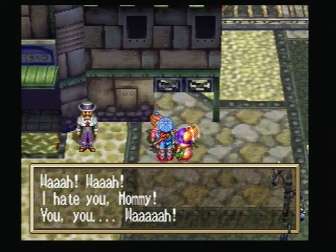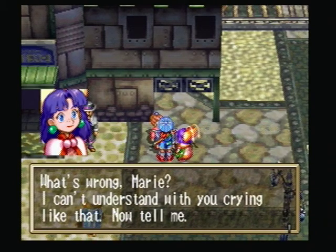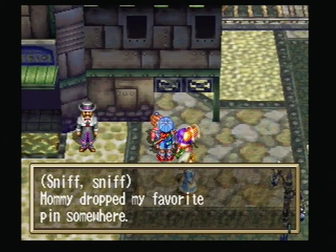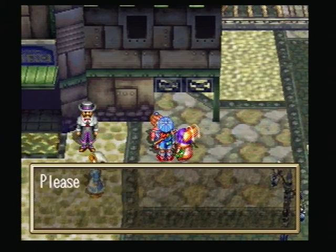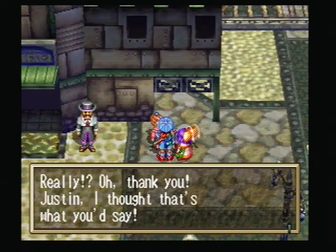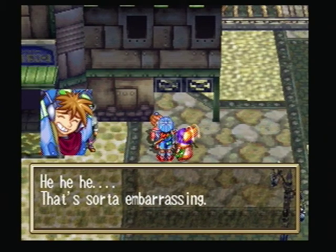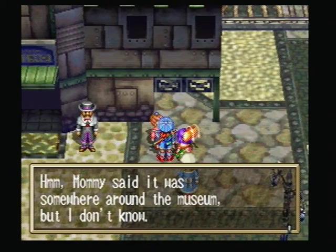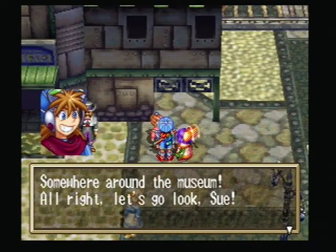It's just easy to miss, I suppose. She goes: 'Wah, I hate you mommy!' 'What's wrong Marie? I can't understand with you crying like that.' 'It's just... if mommy dropped my pen, my favorite pen somewhere.' 'Please — just and Sue will help me look for it.' 'Of course, leave it to me.' 'Oh really? Thank you.' 'Just — that's what I thought you'd say. Hehe, that's sort of embarrassing. So where do you think I lost it?' 'Mommy said it was somewhere around the museum, but I don't know.' 'Somewhere around the museum — all right, let's go look, Sue.'